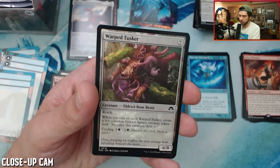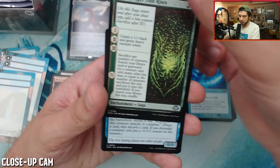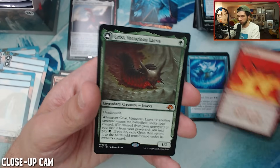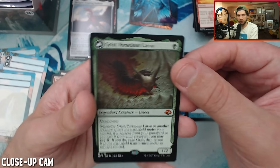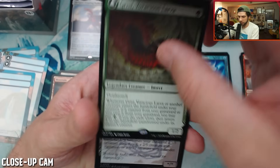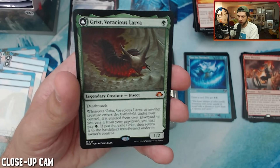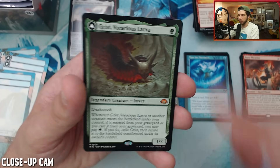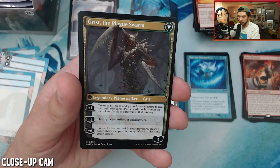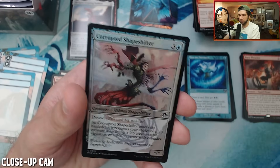Evolution Witness, Contaminated Landscape. Commons: Ghostfire Slice. The Hunger Tide Rises. Copy Crook. Meltdown — good new card. And a Grist getting in the mythic slot. Very strong one drop: whenever it or another creature enters the battlefield under your control if it entered from your graveyard or you cast it from your graveyard, you may pay green — if you do, exile Grist then return it to the battlefield transformed. It has a nice suite of abilities: destroy target artifact or enchantment, create a 1/1 black and green insect creature token, then mill two cards, put a deathtouch counter on the token if a black card was milled this way.